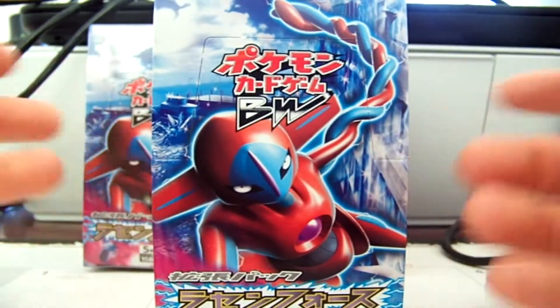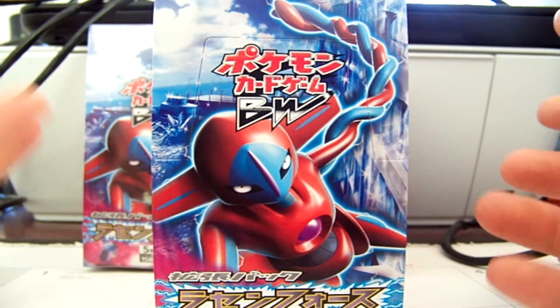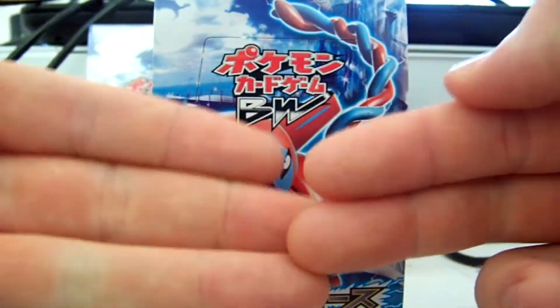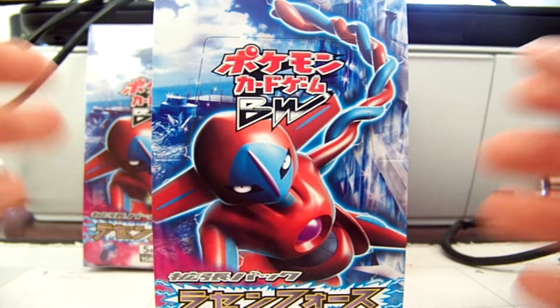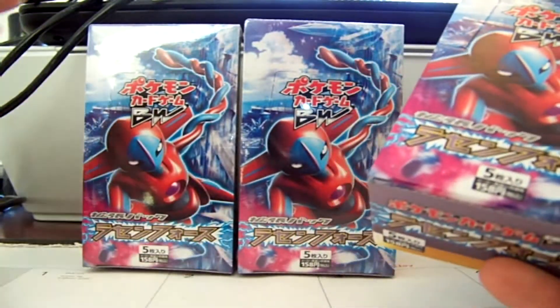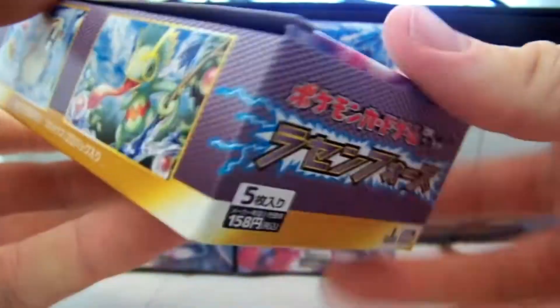I am only after the Ultra Rare Golden Cards — I have the rest of the set complete. The three Shinies I'm missing are Empoleon, Sigilith, and Ultra Ball. Empoleon and Ultra Ball are the two I want the most. If I pull a Shiny Ultra Ball, it'll pay for the three boxes including shipping, so I'm really hoping that'll work out.